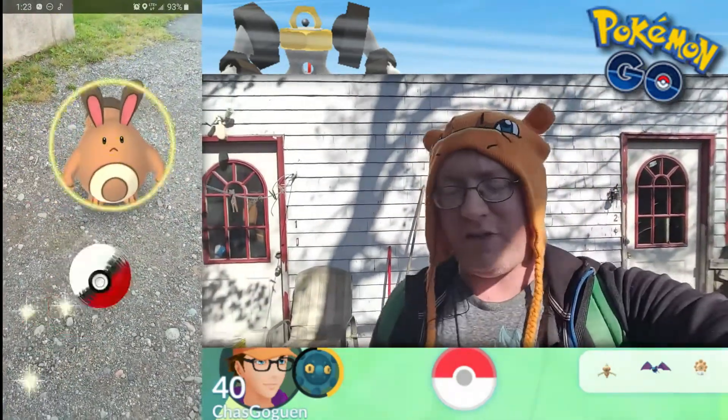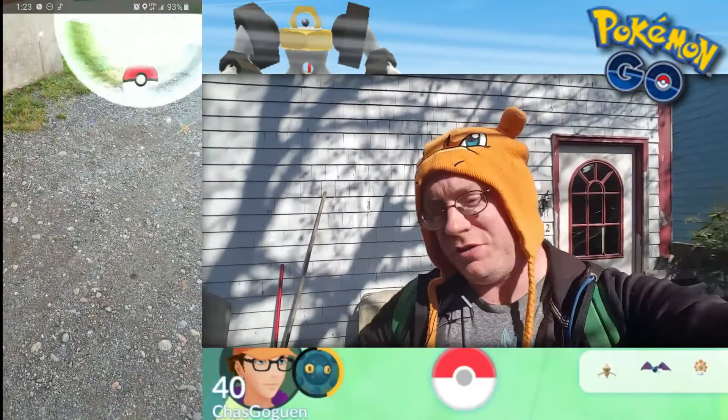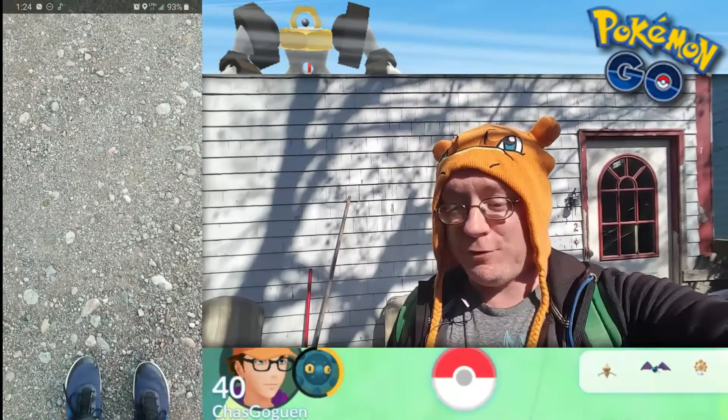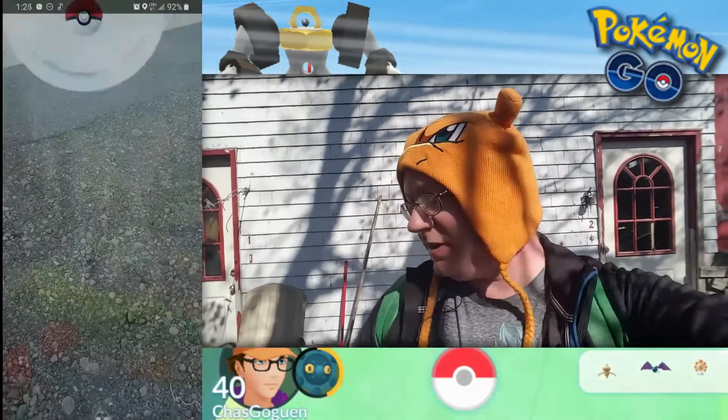That was not hard at all — just at the end of the driveway, actually. A nice little Sentret showed up. I was like, nice easy catch. So I threw out the old Nanab Berry, got that task done, threw the ball, and it broke out and ran away. So I settled for a nice little Mareep instead. That did complete the steps.